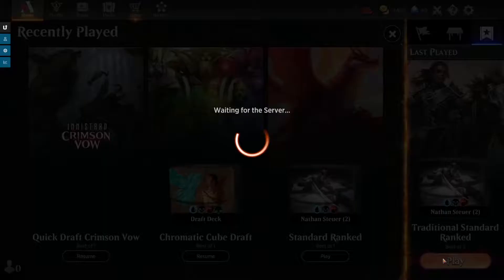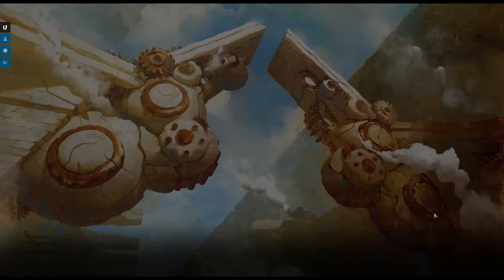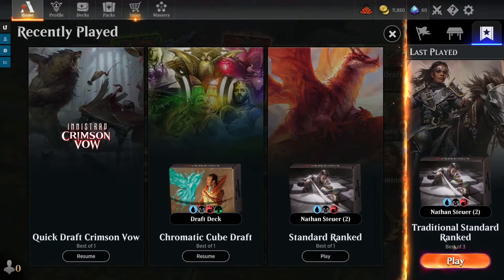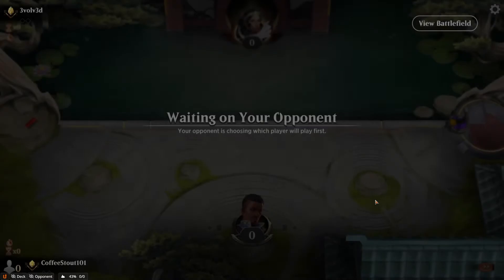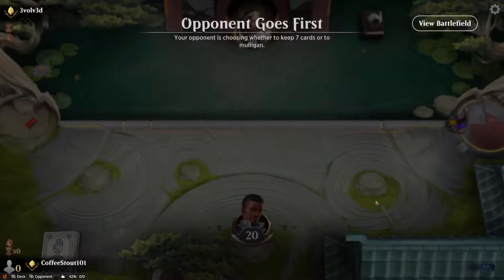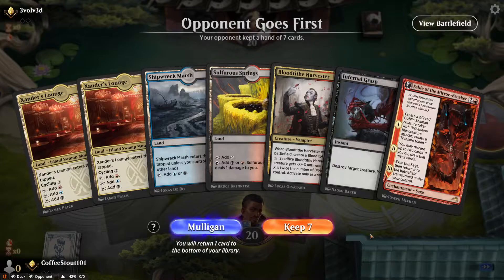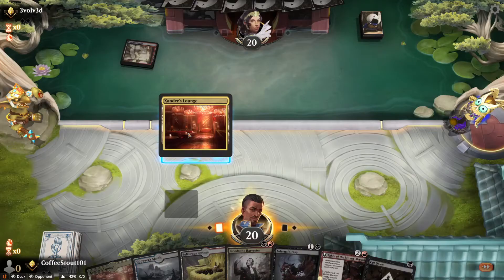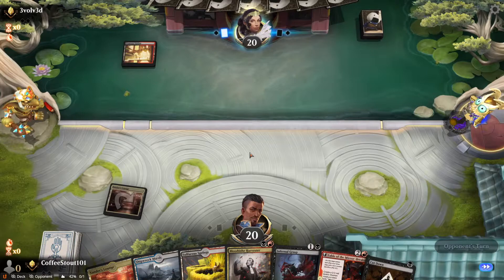Nice little run there. Let's go ahead and get into our second match. Played a couple and they weren't interesting matches so decided to do it again and see if we can get something actually interesting. We are in Best of 3. Got a Xander's Lounge, plenty of land, Harvester, Infernal Grasp, and Fable. Got a couple of things we can do. It's not too embarrassing to keep so we will keep it.